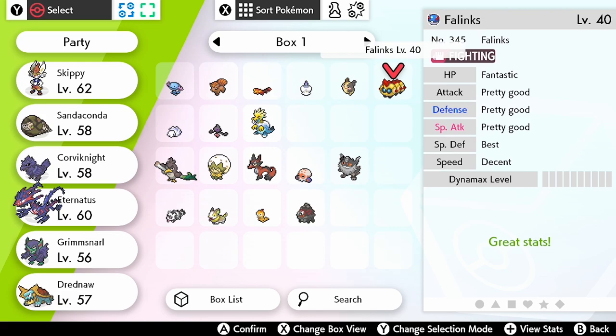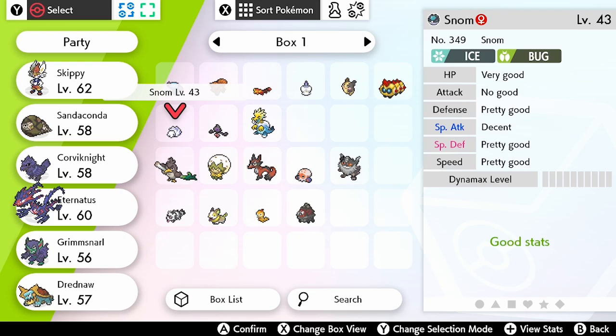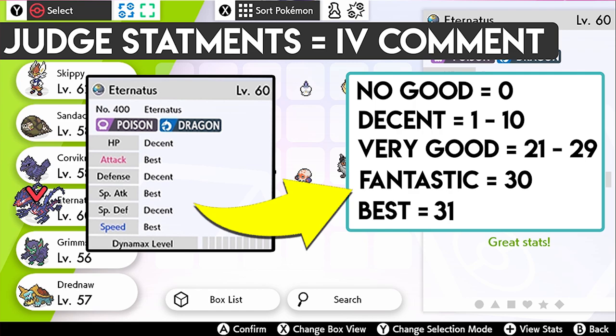These rankings are depicted from zero right through to 31, and each ranking will be assigned to a specific label. As you can see on your screen, I've highlighted what the IV judge rankings are: 'No Good' equals zero IV — which is great if you've got a trick room Pokémon, otherwise probably not. 'Decent' is IVs 1 to 10. 'Very Good' is 21 to 29. 'Fantastic' is 30 IV. And 'Best' is 31 IV. That is how you read the judge comments.